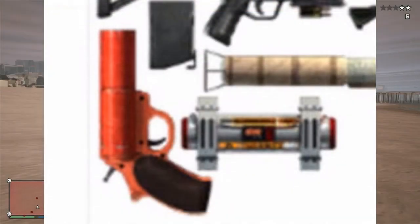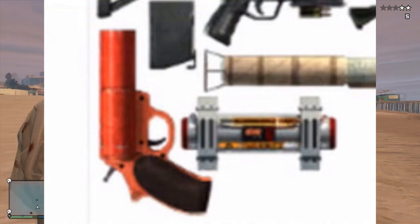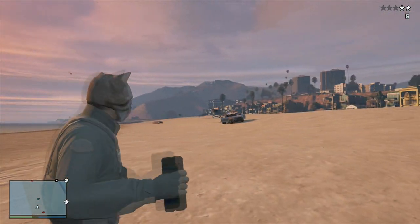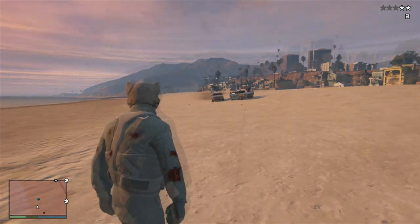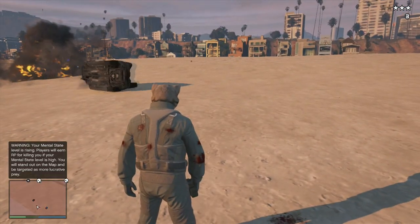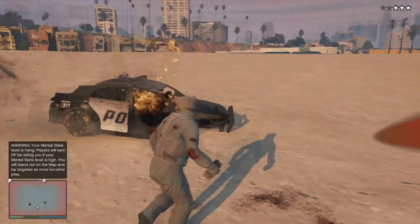They've put the image in there for the inventory wheel and it all looks ready. When it will be coming out I obviously don't know, but I would think maybe it'll come with the heist DLC, considering it possibly is a thermite bomb — that would fit in with the whole blowing up doors of banks and stuff like that.